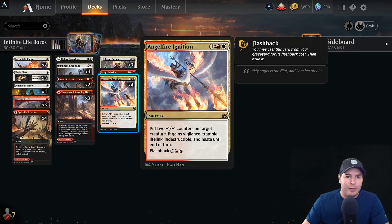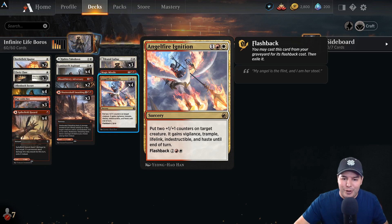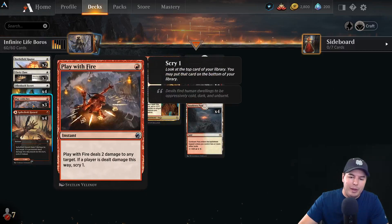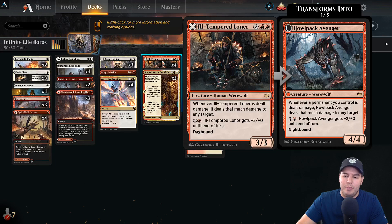We do have some pretty cool ways to go infinite life here and potentially go infinite damage as well. Ill-Tempered Loner: when it is dealt damage, it deals that much damage to any target. We target itself — as long as it has lifelink and indestructible, it'll deal damage to itself over and over again, gain life as it does, won't die because of indestructible, and then we get to gain infinite life.